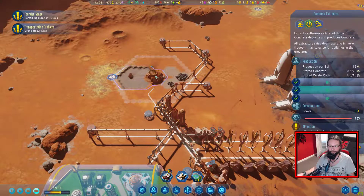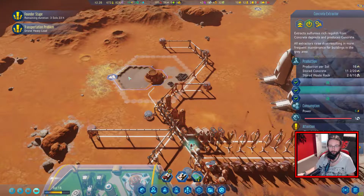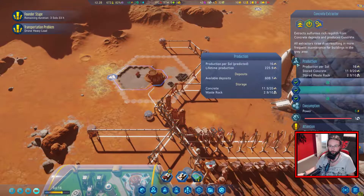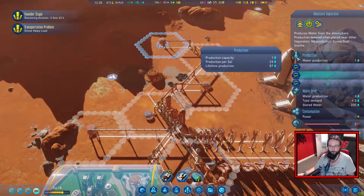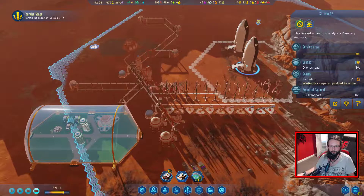Does it tell you how much this has got left? I assume it's got a fixed amount. Available deposit: 608. Beautiful. Lifetime production: 87. Fair enough. That drone heavy load is always going to be there.